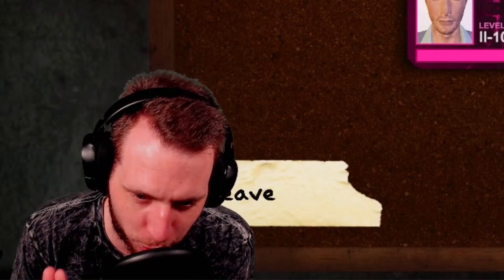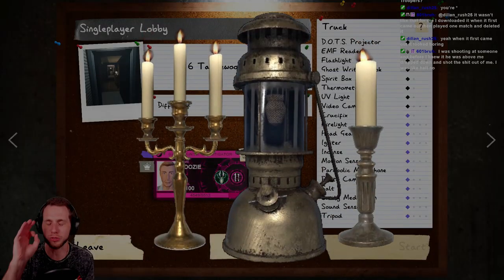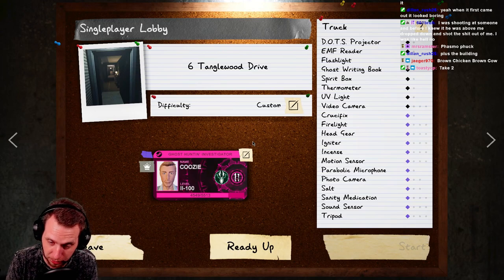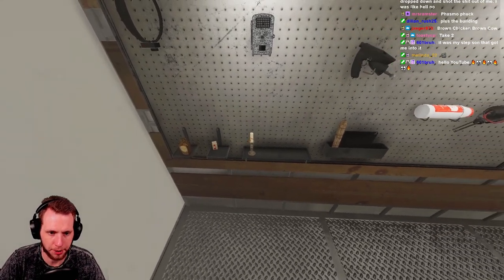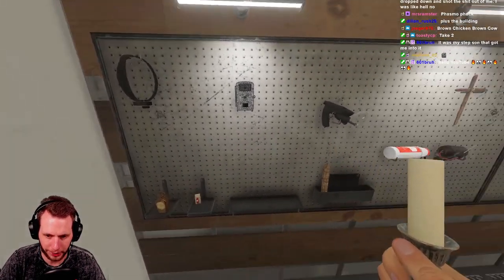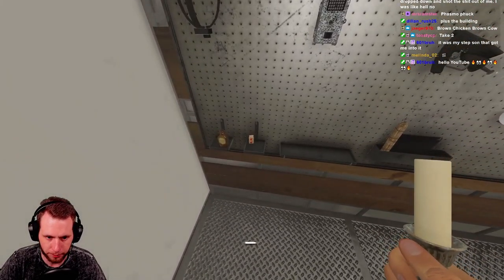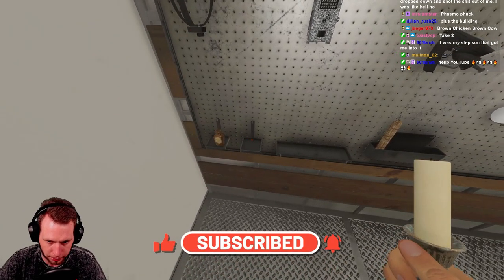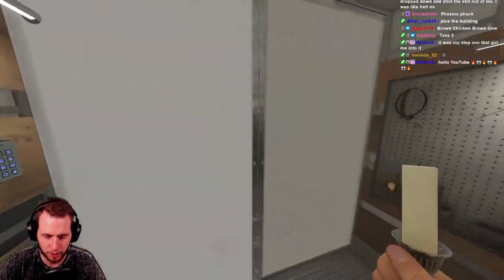Welcome back to our Phasmophobia equipment series — we are covering the candles and firelights tonight. This one is a little bit in depth, so strap in. Before we cover the tier one, you need to know that if you have anything lightable in your hand, like a smudge stick or a candle, you have to have matches or a lighter in your pocket. We'll cover matches and lighters when we cover smudges, since those two go hand in hand.